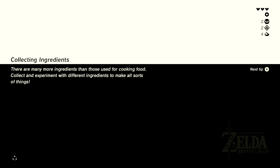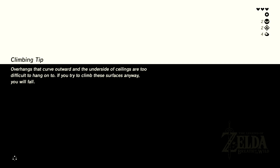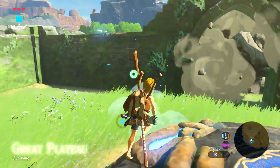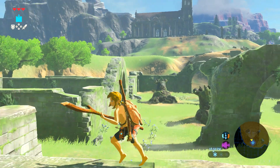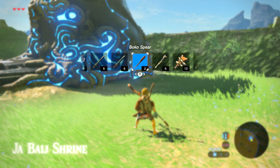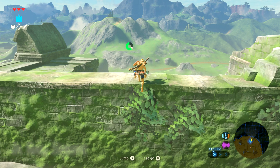Two more shrines to go. Pretty much all the monks at the end have the same speech and you always get the Spirit Orb at the ritual. There are different types of shrines — some where you go against an enemy, some with a long trial beforehand after which you just get the chest and Spirit Orb for free, and some with unique gimmicks. But I'm going to end it here — we've been playing for over 20 minutes again.